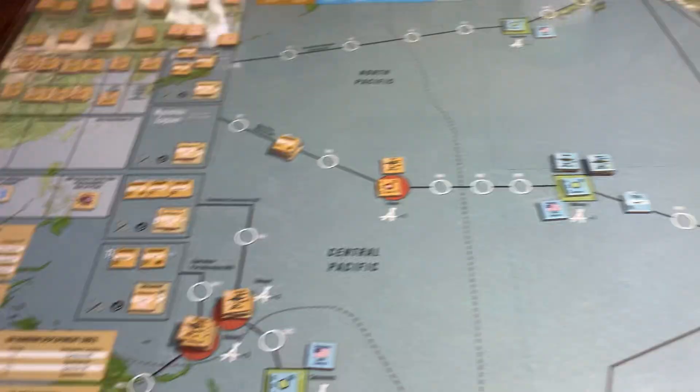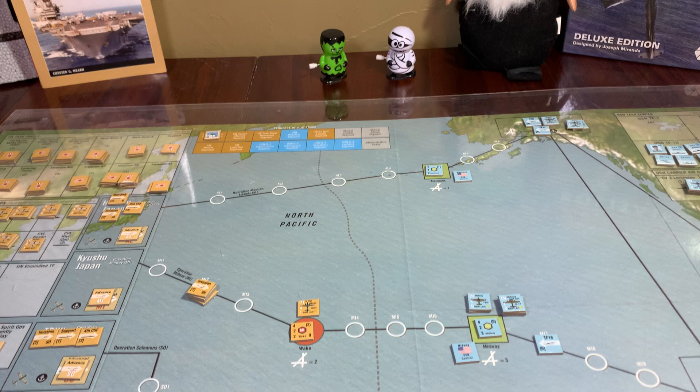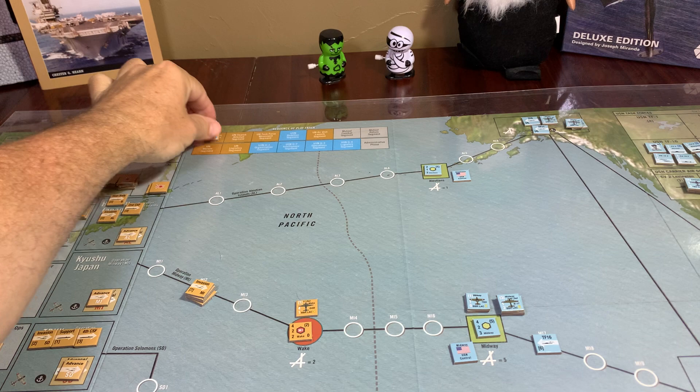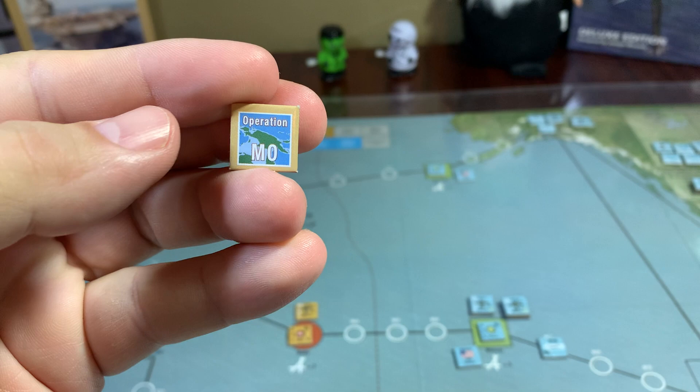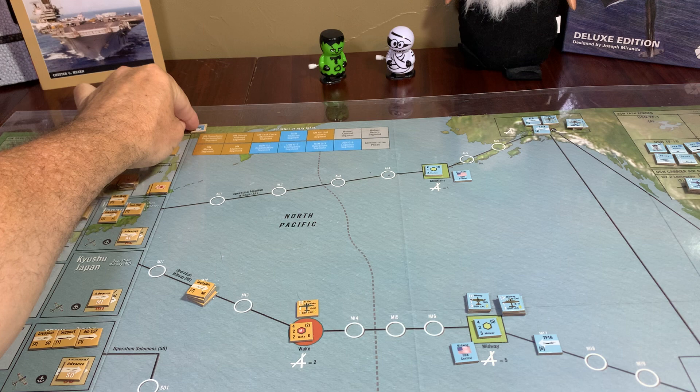The Americans were able to use intelligence to look and see what the Japanese would do next. And so this is where we're at — and this is what the Japanese are going to do next, moving toward Port Moresby. So we've got the Japanese Operational Determination Segment.